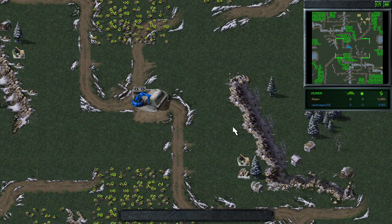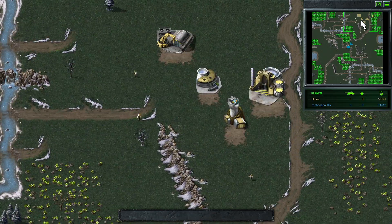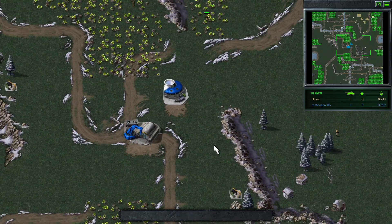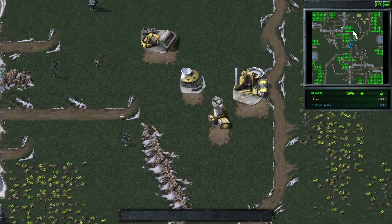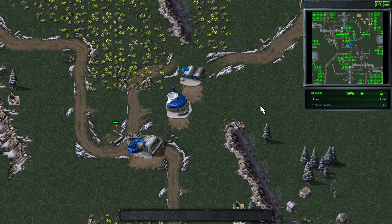Rash here going straight for the middle deploy. It's a strong location for it. GDI on this map — if you get in the center, you can push into your opponent pretty early, get good control of the center tib, and you're locking down the number of entrances to your base, so it's easier to defend.